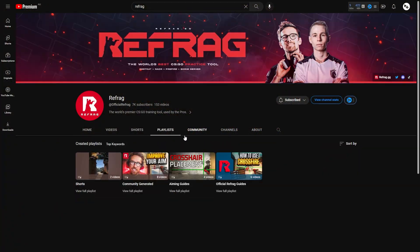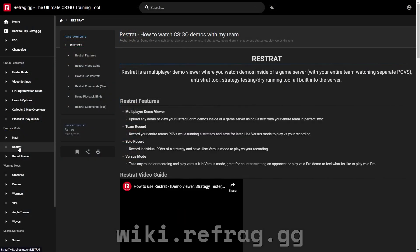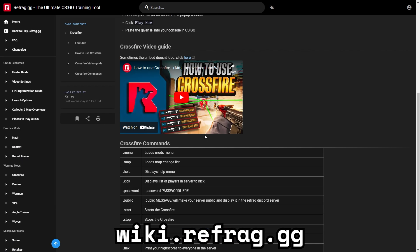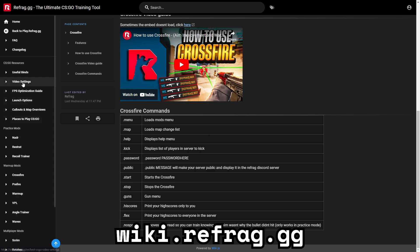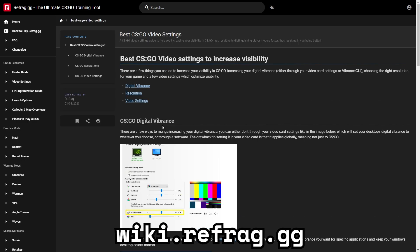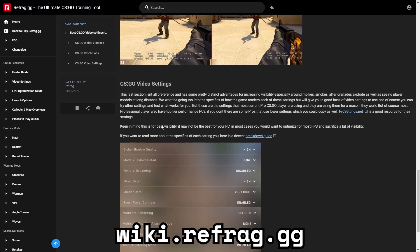If you want to learn more about each of these game modes, you can check out the playlist on the Refrag YouTube channel, which contains information on how to use each of Refrag's game modes. You can also check out the Refrag wiki, which contains super useful information on how to use Refrag, as well as useful commands and binds that every Counter-Strike player can appreciate. Remember to check out the playlist — thanks for watching, and we hope to see you on the Refrag leaderboard soon!